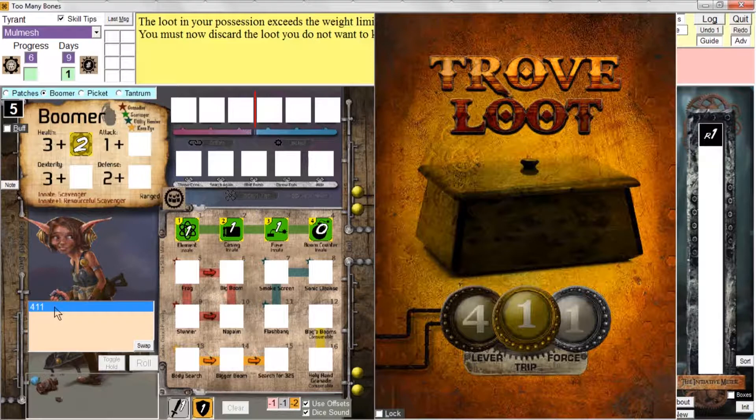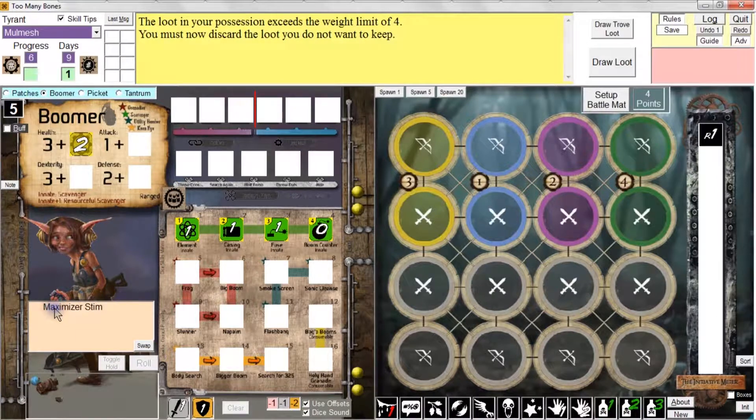That's a trove loot card with a combination of 4-1-1, so he's going to have to crack that lock to get it. And if you just want to give it to him immediately, you can just control-click, control-click, control-click, and of course now he has it.